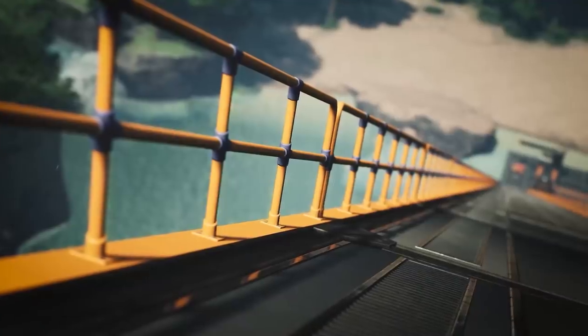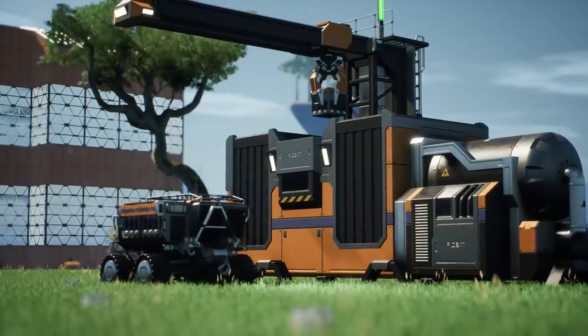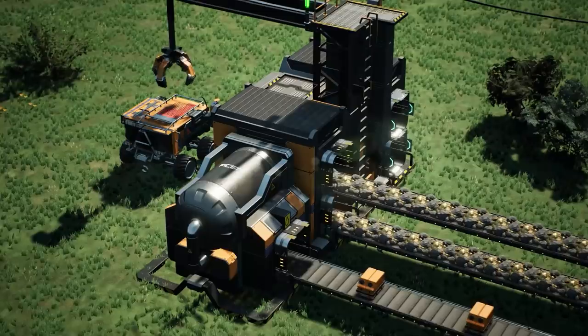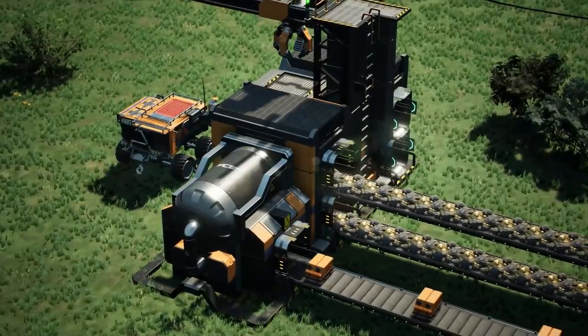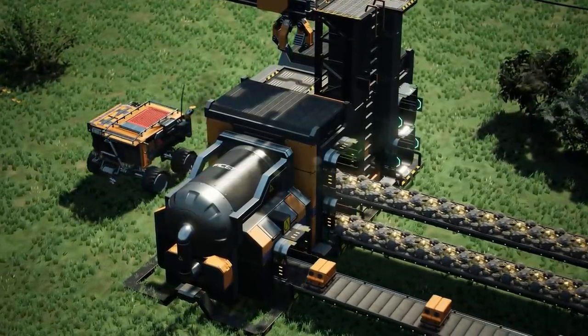So the first thing I want to talk about — we've actually leaked this before and some people somehow guessed it exactly right, which is very impressive. That was in the ramp railing video, those buildings in the background kind of blurred out. And that's the truck station. It's the same truck station as before, but it has a new mesh, a new model, new look and feel. One thing you'll notice is it now has two inputs and two outputs instead of just one. So the truck station has gotten a buff — it has double the throughput.